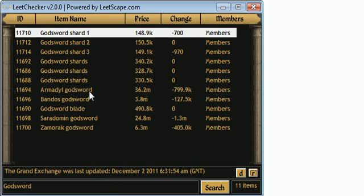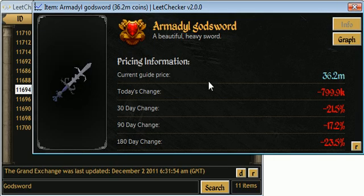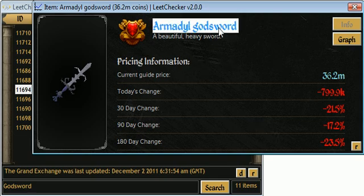Here we go then — we'll double click Armadyl Godsword. If this page takes quite a long time to load, it is not because the program is poor, it's because my internet connection is utterly terrible. I'm using my phone's connection right now, so I can't get very quick upload and download speeds at all. There you go, this is the full item page.